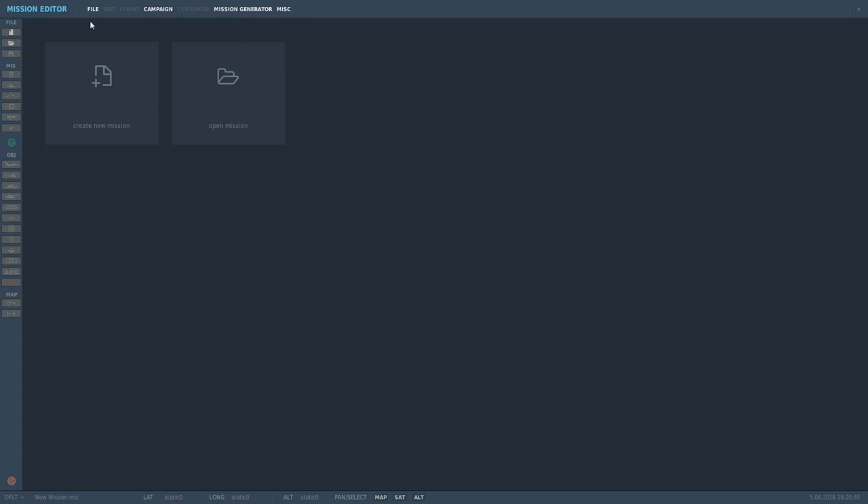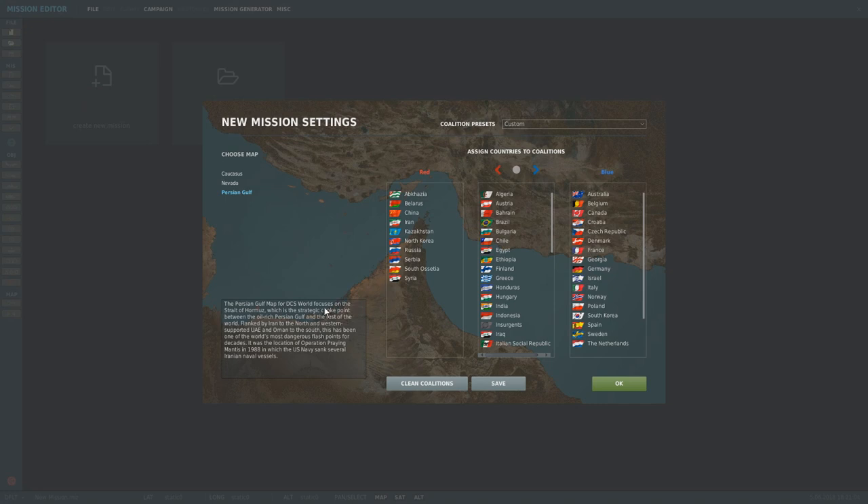Basically, you're going to come up to the main screen and click on Mission Editor — that's going to bring you to this screen, and you can either go Create New Mission or Open Mission. If you go to Create New Mission, it's going to bring you to the Coalitions page, and this is where you can assign different countries left or right to red or blue. You click on it, hit red for red; if you want to bring it back, click blue, and the same thing on the other side.